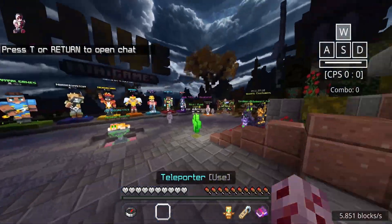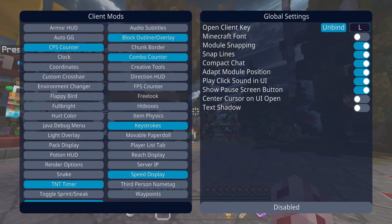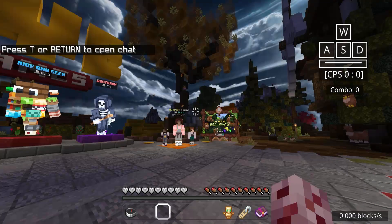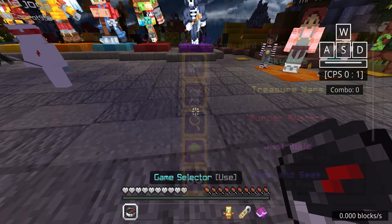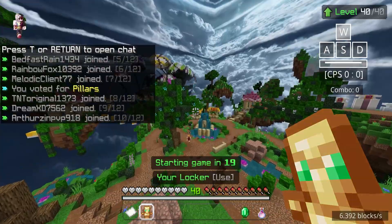I kinda wanna see more of these settings. The thing I wanna mess around with is the item physics — what does that mean? If I remember correctly, I have to throw it though. We're gonna go into the game real quickly. This is such a random video. How long is this video? It's 14 minutes.